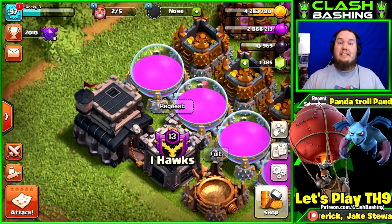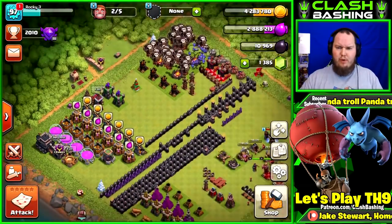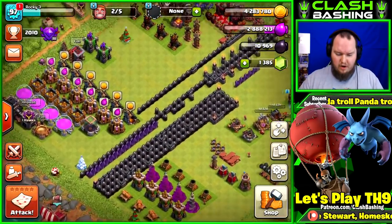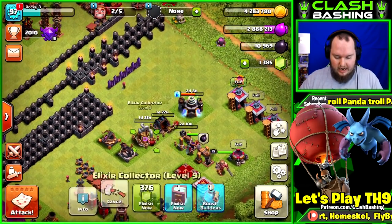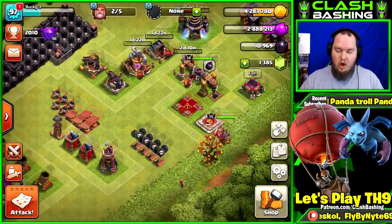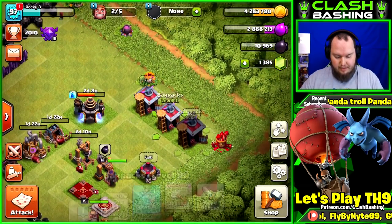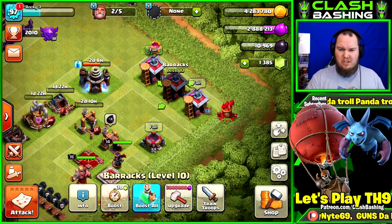What's going on, Clash Bashers! Rocky here. Today we're back on the Town Hall 9 Let's Play account. This account has been coming along pretty well — we've started working on some defensive upgrades and getting everything back up to where it should be. A lot of the lower stuff like the gold mine, elixir storage, and dark elixir drill all need attention. I need to get those barracks up and the dark spell factory up a little bit as well.